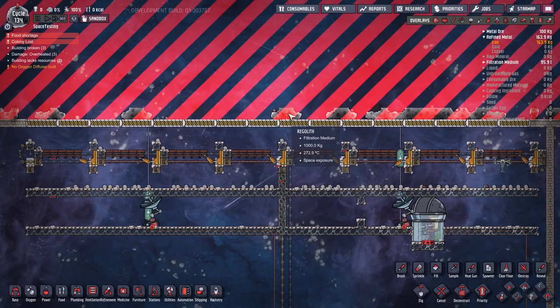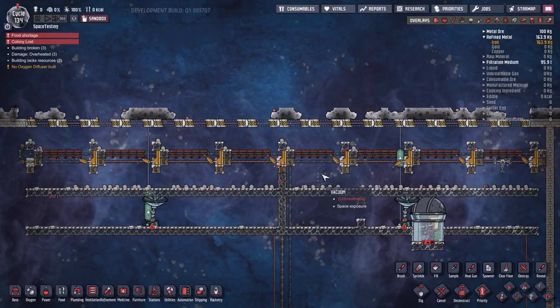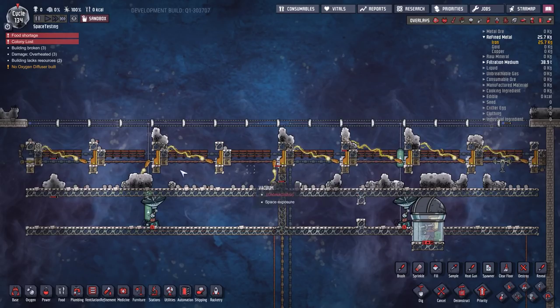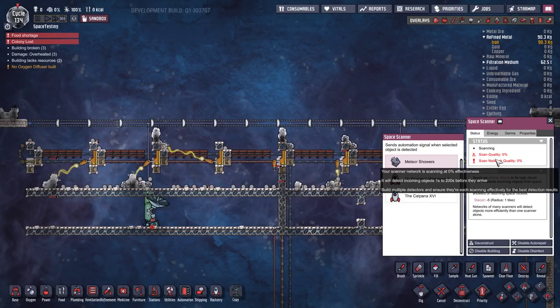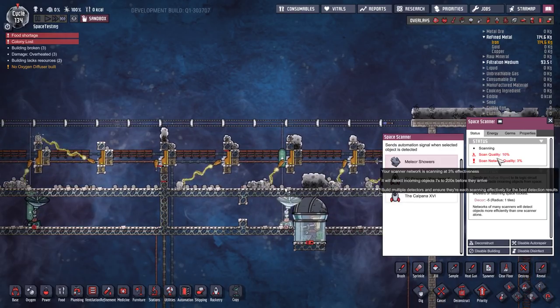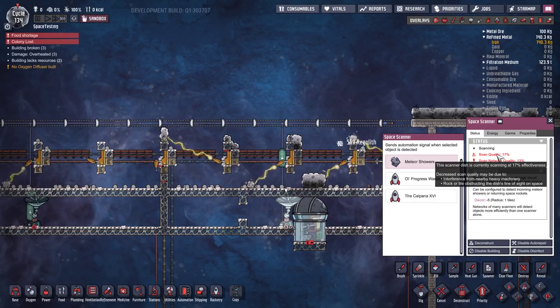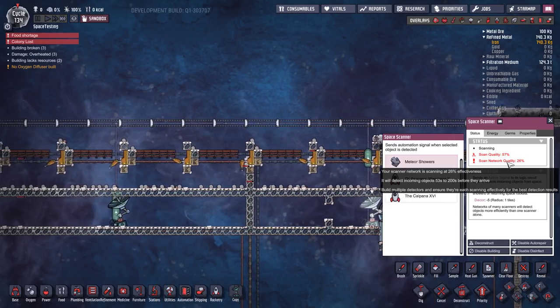You'll notice all this regolith is only accumulating two tiles high — that's because we've built it that way. When the doors open, you'll see it fall down. As you can see, all the mining drills are taking care of the problem. We'll have a look at this space scanner over here — you'll notice its scan quality is actually zero, it's blocked by that much regolith. But as the mining drills get to work and remove everything, the scan quality keeps going up, and the network quality is already at 43 seconds, so we're already safe from the next meteor shower.